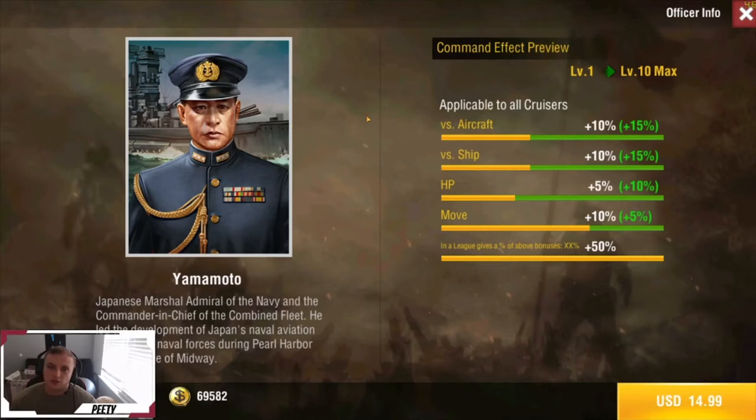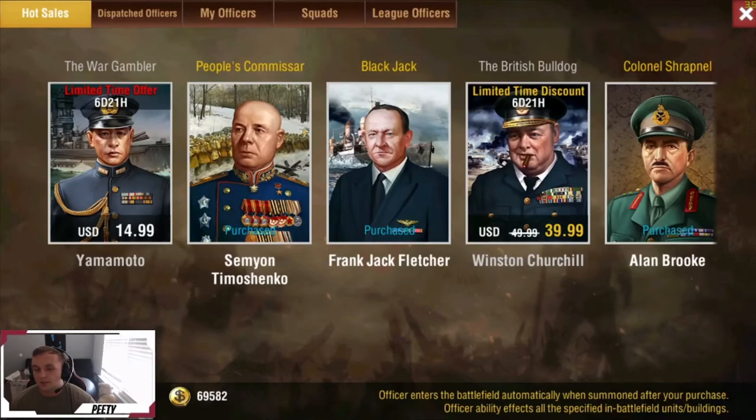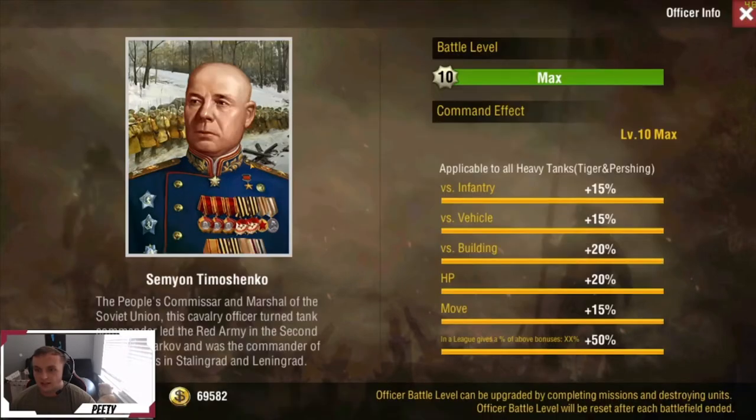Cruisers are very, very important for a Navy to have, otherwise you're gonna get bombed by Mitts, as these are the only guys that can shoot up besides destroyers. So very good pickup here — only $15 for Yamato. If you're trying to get into Navy and you don't have him already, definitely pick him up. If you don't care about Navy, then leave him alone.